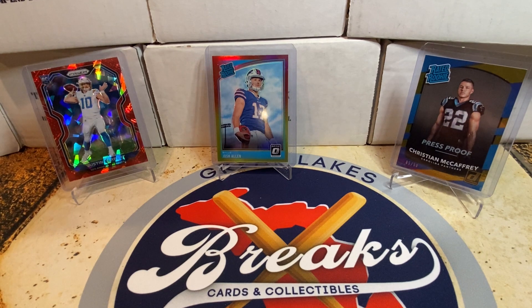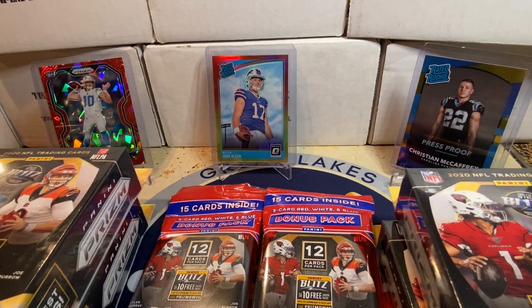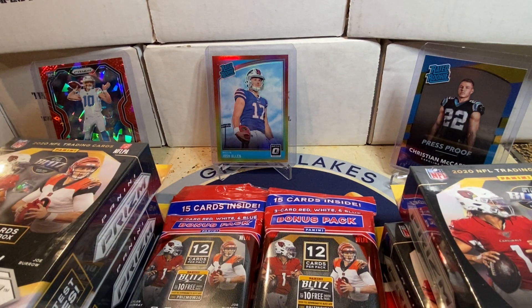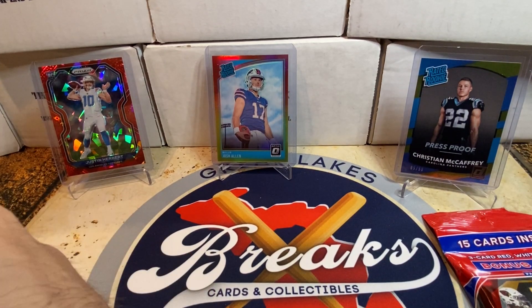Hello everybody, welcome back to Great Lakes Breaks. Today it's Matt and I, and we're going to do a Prism retail box war. Every time I've done a box war with Matt, he has beaten me. Today we're going to do two hangers each and then one cello pack. Matt, you can choose hanger, cello, and which ones you want to do.